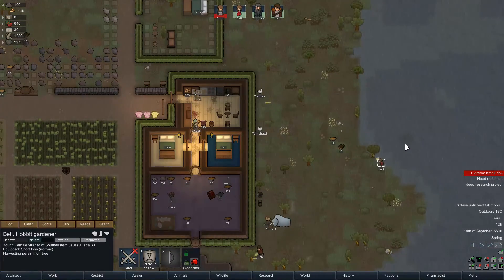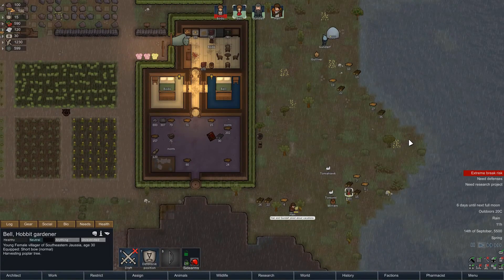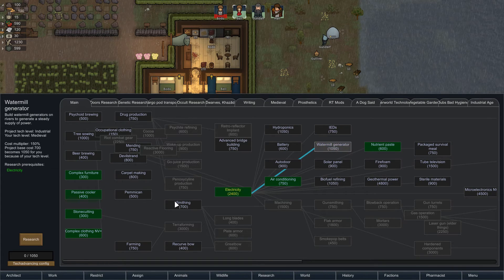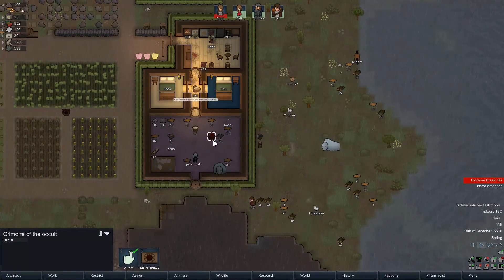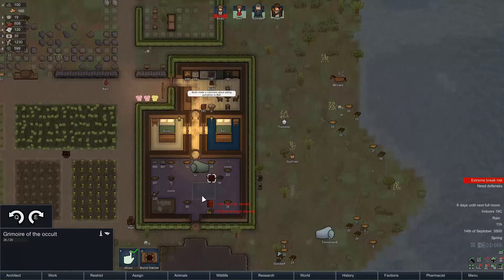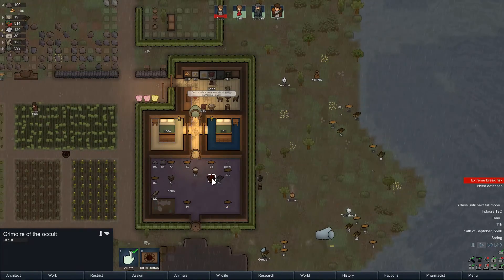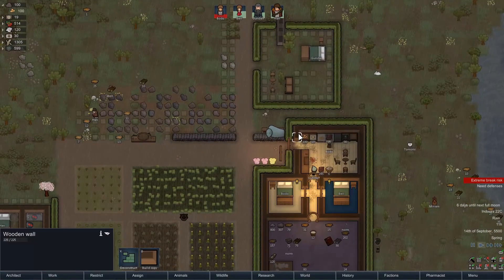We'll worry about these things later. You defecated in the river — that's gross. We need some research. What is the first thing we want to research? Let's start with the old water mill generator, get that all nicely researched up. We've got our occult grimoire. We just need a hundred wood. I think if I don't build the occult station, we won't actually form occult automatically — pretty sure that's how it works, though I could be wrong.